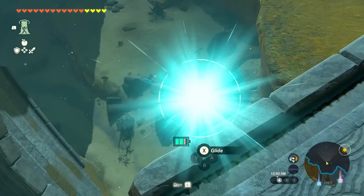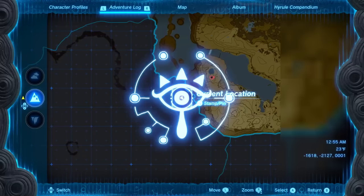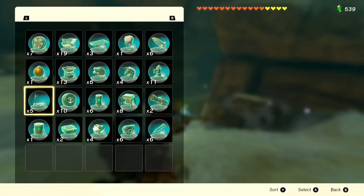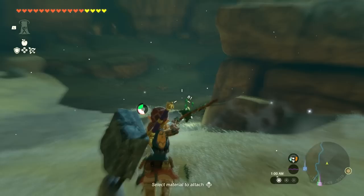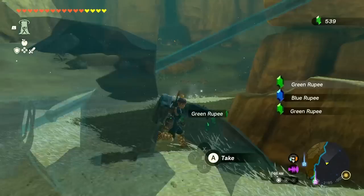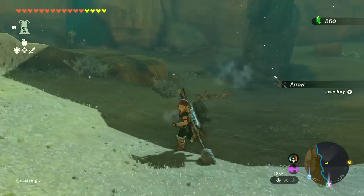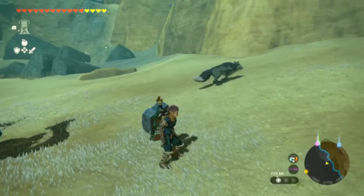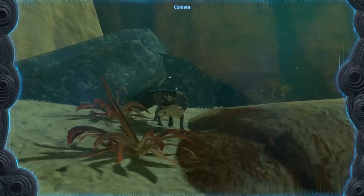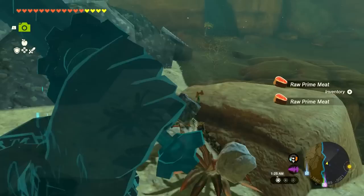Back outside, our goal is to continue traveling south toward Gerudo Town — follow this path and see how far we can get. It's definitely going to be a winding road. We try drinking some stamina and attempt to get more items, but miss some shots. A new enemy type appears — the wasteland wolf or coyote — a new picture for the Compendium! We engage it and get some raw prime meat out of the encounter.